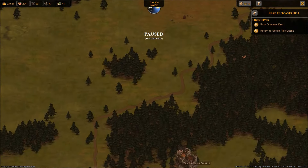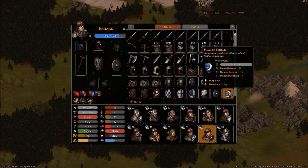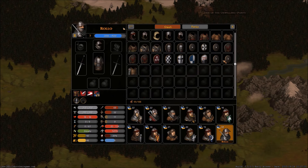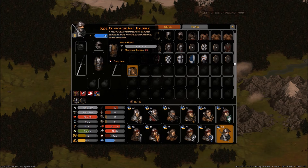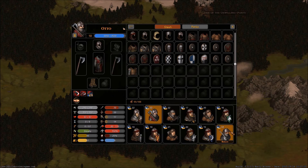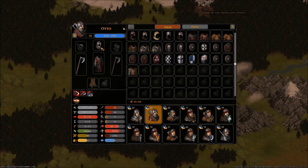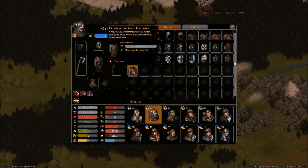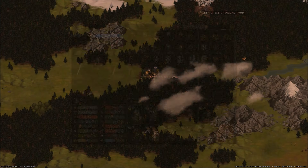We stopped at Seven Heels Castle because we needed more shields since people keep breaking ours. I also got some new armor for Rolo - it's scale armor, a body vest with overlapping scales worn over a small mail shirt. It has the same fatigue as the reinforced mail hauberk, negative 26, so no one else will use the old one. Otto's at 57 fatigue compared to Rolo's 67. The scale cost twice as much but gives 30 extra armor protection, which is insane.